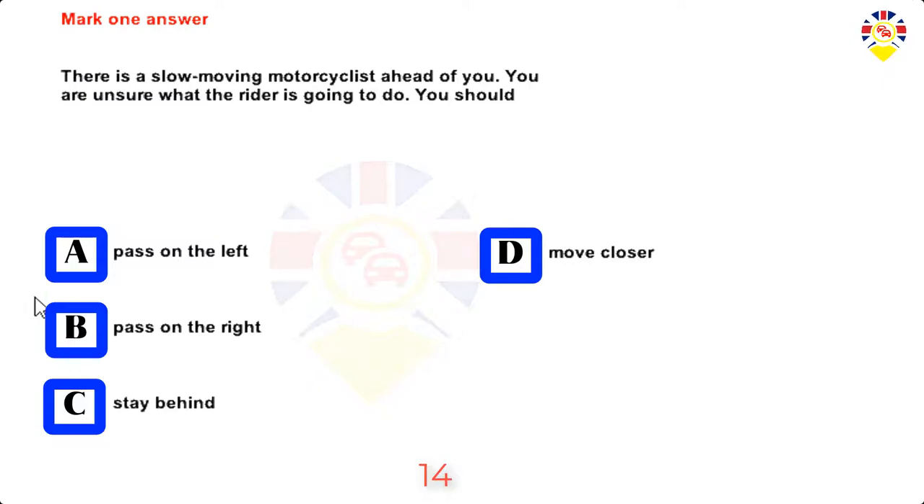Mark one answer. There is a slow-moving motorcyclist ahead of you. You are unsure what the rider is going to do. You should: pass on the left, pass on the right, stay behind, or move closer. Answer: Stay behind.